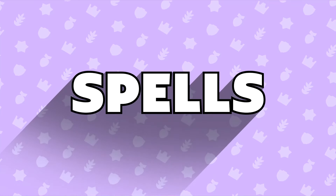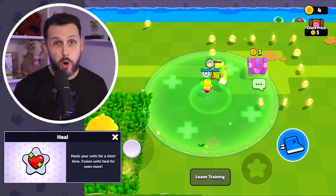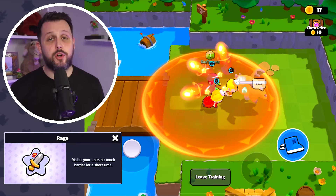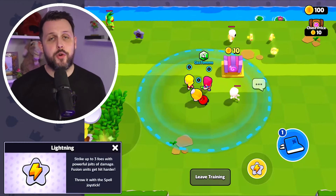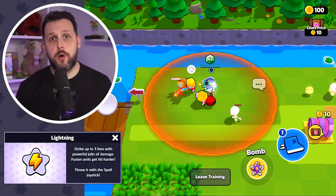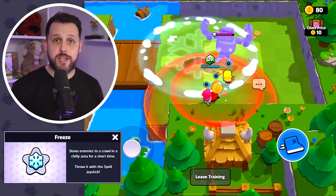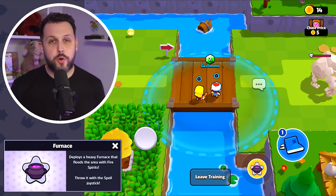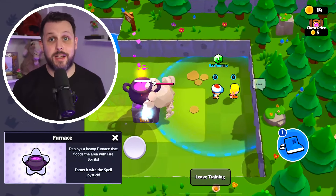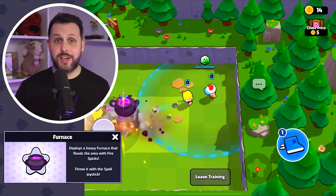And speaking of spells, let's take a look at the available spells for you to use. First up we've got the heal spell which heals your units for a short time, and fusions heal more. And we've got the rage spell which makes your units hit much harder for a short period of time. And the cannon — it deploys a cannon to cover your squad and provoke monsters, and it's a really cool spell. And we've also got the lightning spell which strikes up to three foes with powerful jolts of damage, and fusions take more damage. We've also got the freeze spell which slows enemies to a crawl for a short time. And we've also got the shrink spell — a super funny spell — which shrinks enemies so you receive less damage. And we've also got the furnace, my favorite spell — you deploy a heavy furnace that floods the area with fire spirits that attack enemies, and when the spell runs out a ton more fire spirits come out of the furnace.